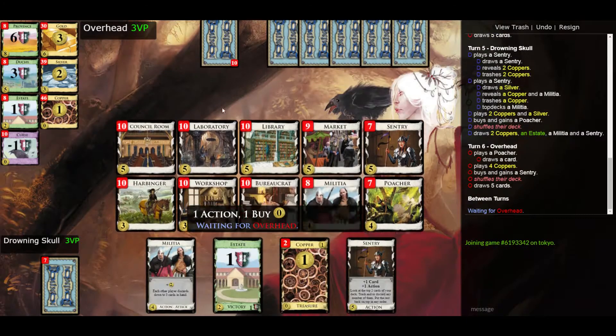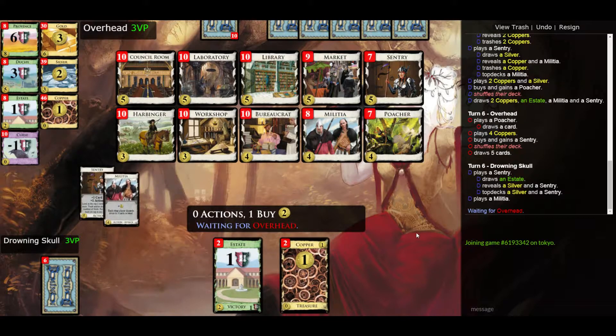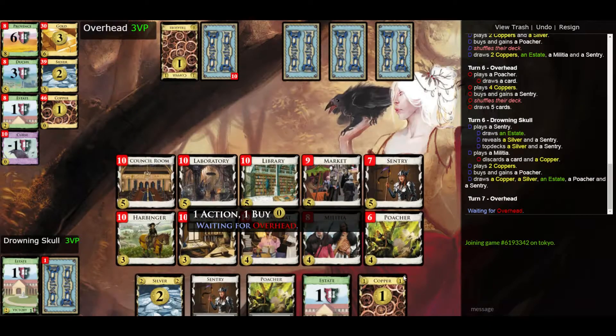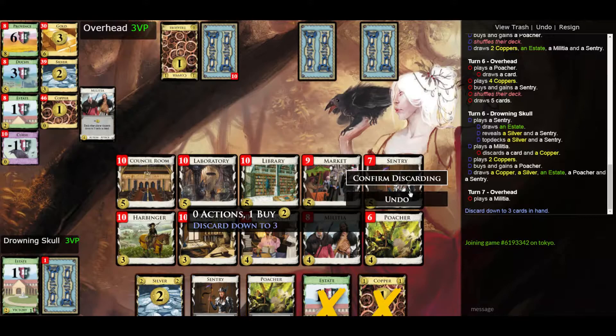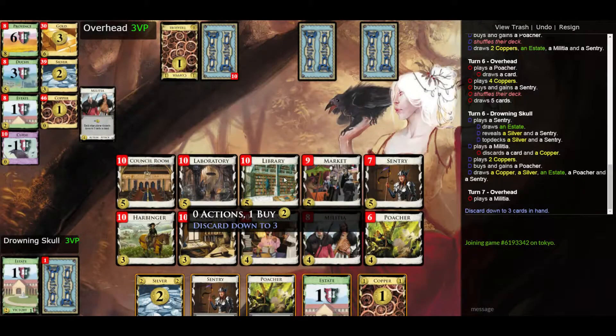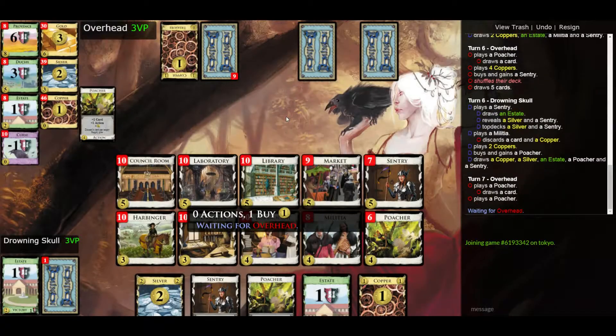Now my opponent is buying a sentry. Unfortunately I can't trash here — all my estates are still in my deck. My opponent probably forgot to play some cantrips.